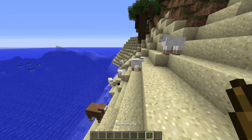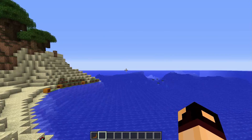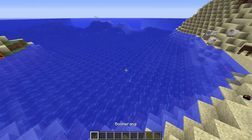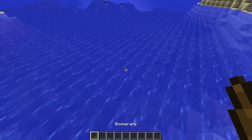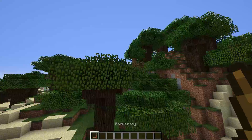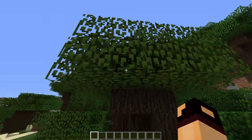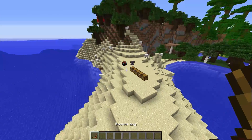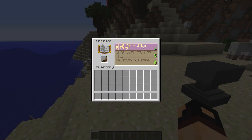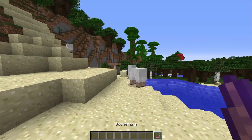The next item is the boomerang. You just right-click to throw it and it'll actually come back to you in any way, shape, or form. You can throw it underwater and it will come back to you - it doesn't care. You can toss it over there and it will come back no matter where you are. It always comes back. You can actually enchant it with Unbreaking, which is pretty awesome.